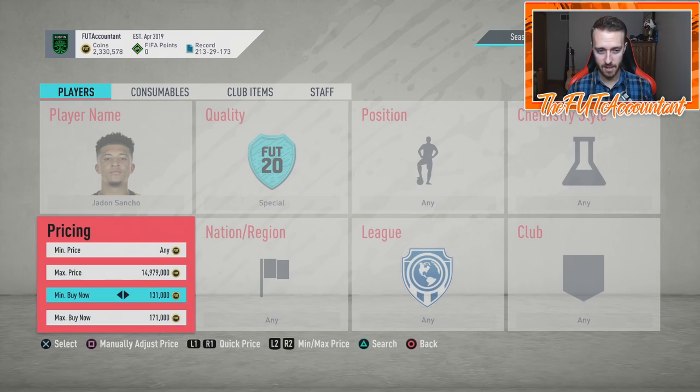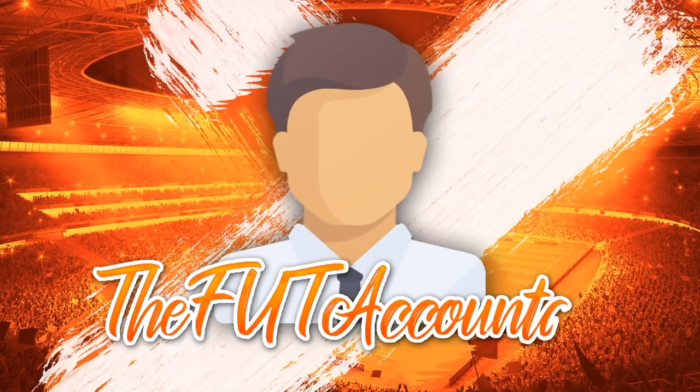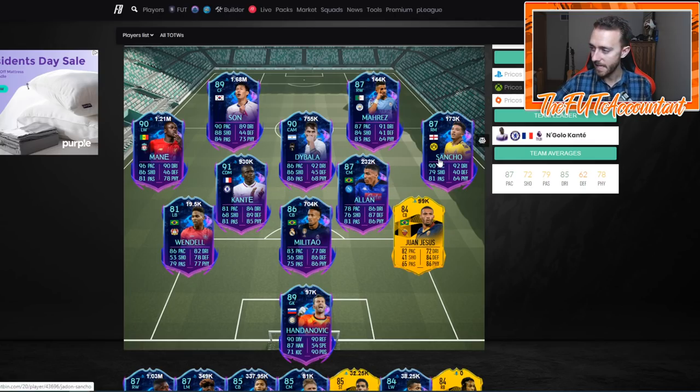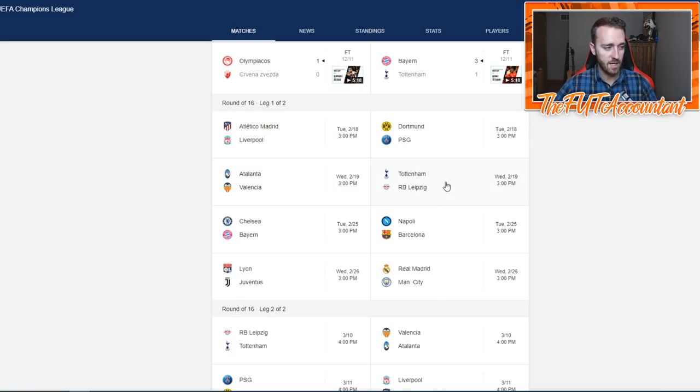Road to the Final cards — this week we do have some Champions League games. The thing we have to note is these are the games being played Tuesday and Wednesday. There's not that many games happening — only four. We only have four games that are happening this week, and then next week we have some other first-leg matches. If you're going to be looking at Road to the Final cards, any of these Champions League or Europa League cards, make sure you look at cards from these four games: Tottenham and Leipzig, PSG and Dortmund, Atalanta and Valencia, and Atletico Madrid and Liverpool.